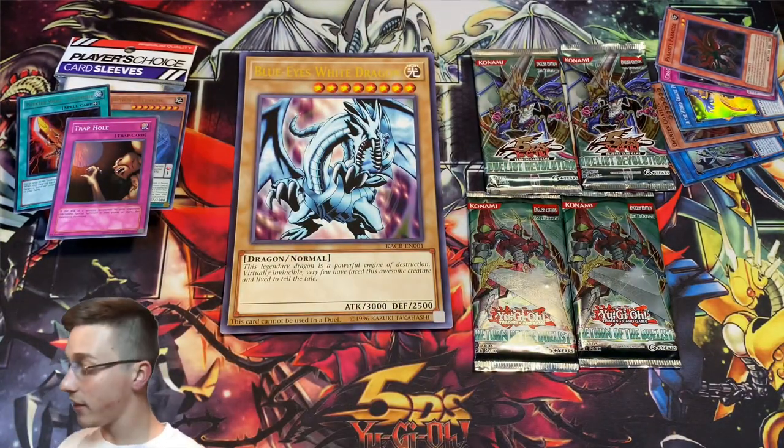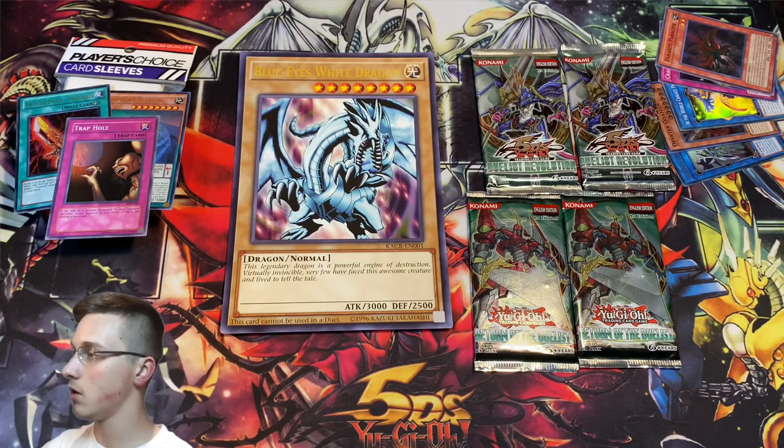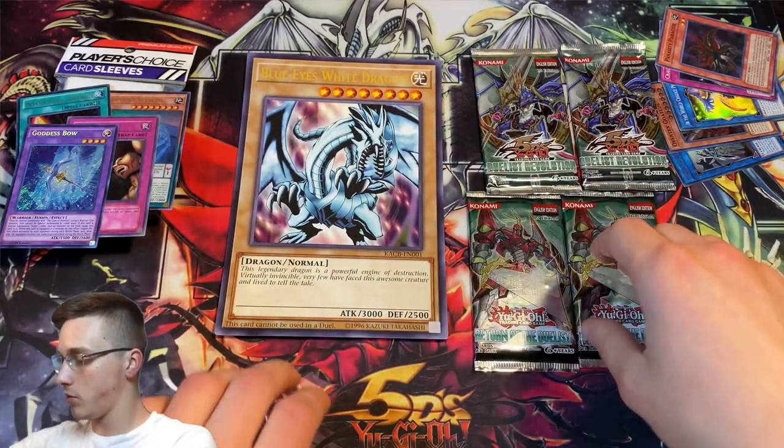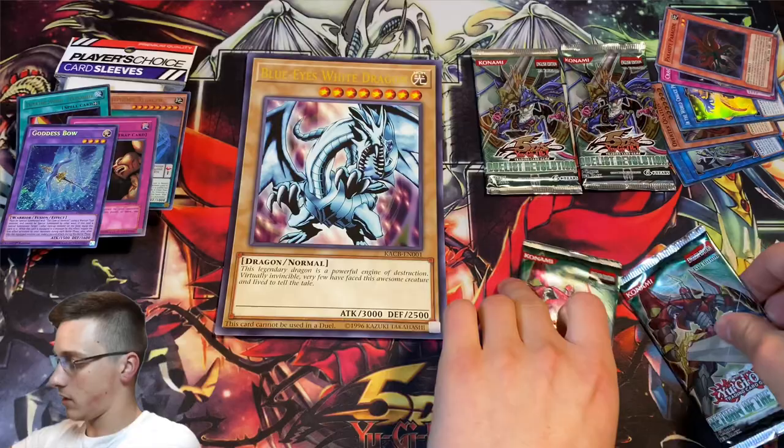The lighting looks quite good today. Aquamadoor, Uraby, Medabat, Skull Red Bird, and Man Eater Bug — look at those vanillas. But we've got a beautiful Trap Hole, great for some value back out of our box. So I think that was a pretty good box, guys — we've got some good holos, two ultras, a Trap Hole, and a Goddess Bow. We've also got our Blue-Eyes here. Now let's move on to some Return of the Duelist packs.